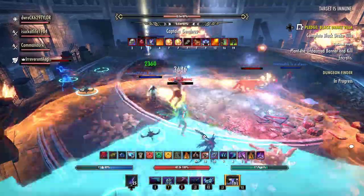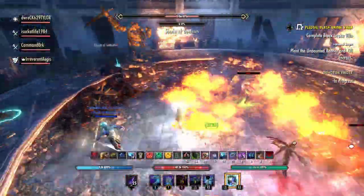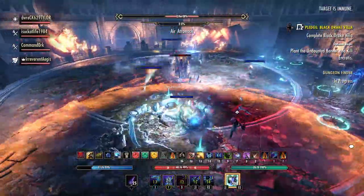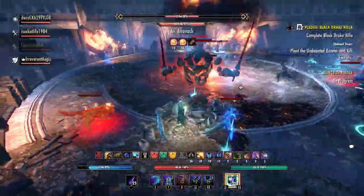At the 30% hard lock we get two Air Atronachs in a row and our strategy is to just transform and freeze them to prevent them from really doing any of their mechanics. I sped this up because this part was kind of boring.